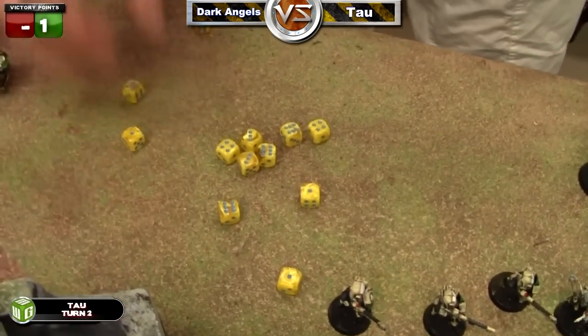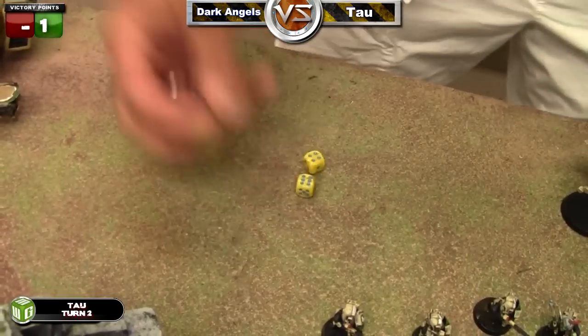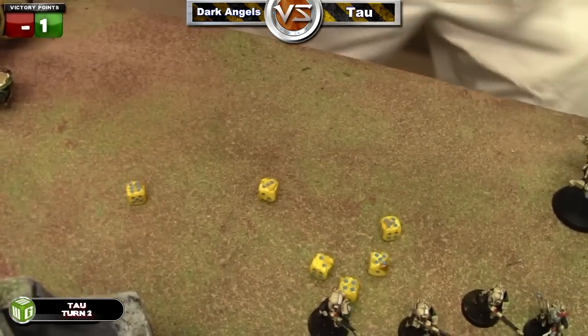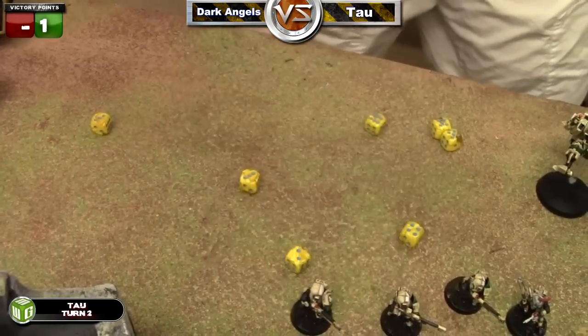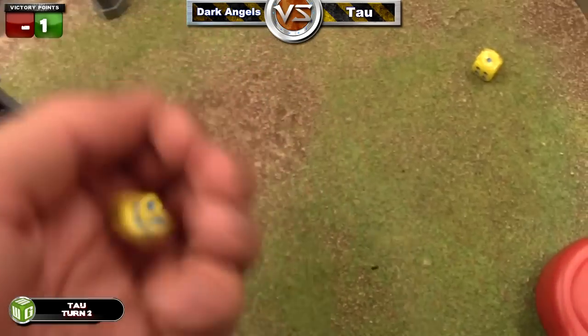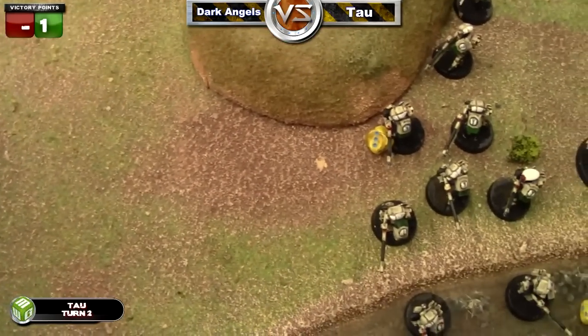A four-plus would have been the last cannon. He then shoots his broadsides at the other razorback, getting a bunch of hits. Out of all those hits they roll three pens and one glance. I roll the three pens and pass all four cover saves — three cover saves and the other — so actually nothing happens.